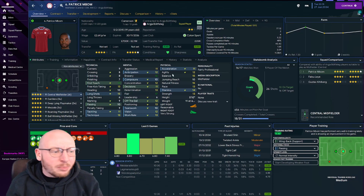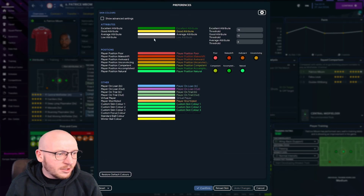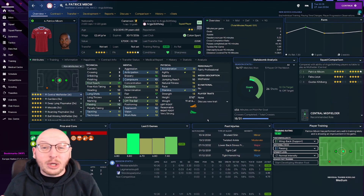I actually like that — it pops. Let's go and adjust the green though: go back into colour, go to Skin Colours, go to excellent — that's a bit of a dull green. Let's go to a popping light green. Yeah, that looks a bit more popping — there we go, and I actually really like that.